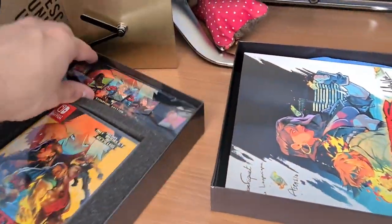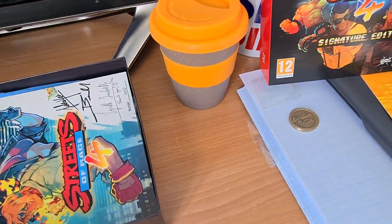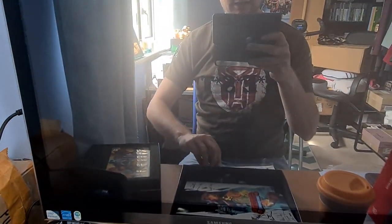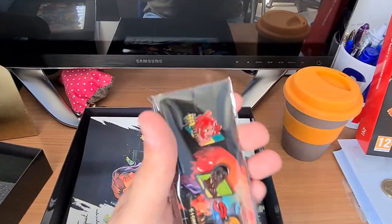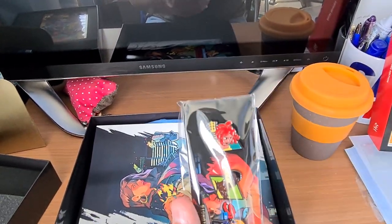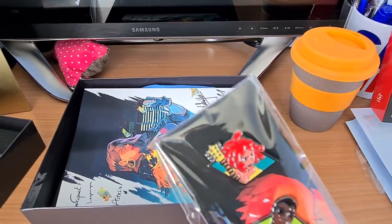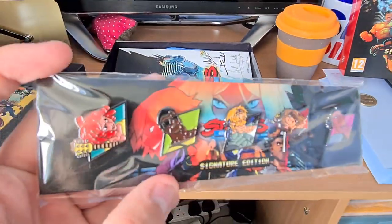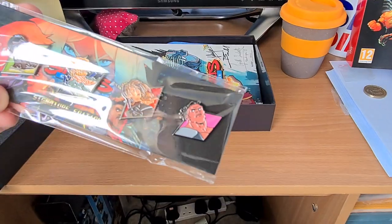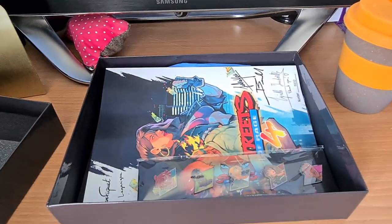Signature Edition enamel pins of all the characters. These are really nicely sculpted, actually — looks like the actual character artwork you would get when selecting your character in the game. So you've got Cherry here, then good old Daddy Adam. He's not looking very clever. Axel. Blaze. Lloyd. Mina likes playing as Lloyd in Streets of Rage 4, until she realised that Cherry was much better.